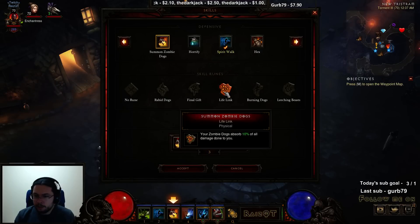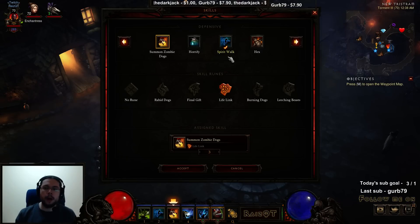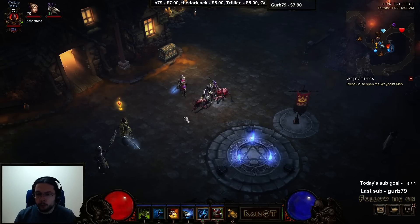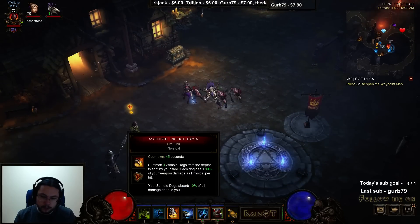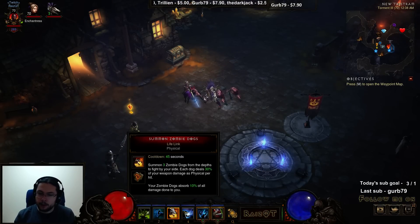We use Zombie Dogs with the Lifelink build. This is a hardcore build and we need some mitigation. It is very difficult to run solo rifts as a Witch Doctor with this set. It's not undoable, but you have to know what you're doing. You have to be able to dodge — it's somewhat skill-based compared to, say, a pet build. You basically have to not get hit, stay controlled, rely on your cooldowns and mob kills to stay safe.